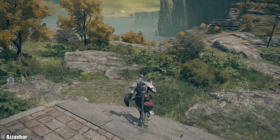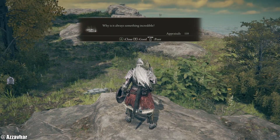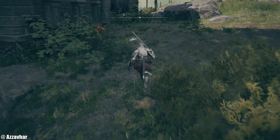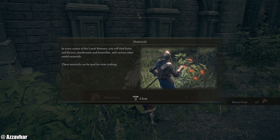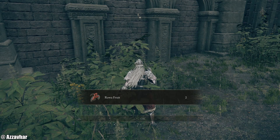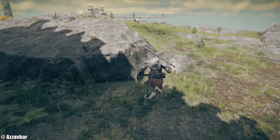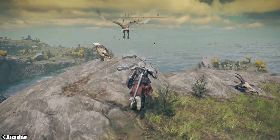Okay, so let's crack on. I've got a feeling we're about to get jumped in a From Software game. Nice — Acquire materials. We can pick up these berries. In every corner of the Lands Between, you'll find fruits and flowers, mushrooms and butterflies, and various other useful materials. These materials can be used for item crafting. Very, very open world gathering and crafting type stuff.